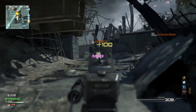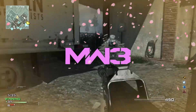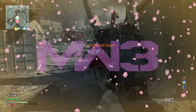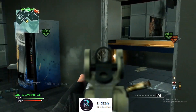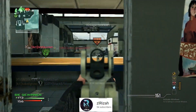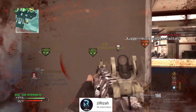Welcome to the Modern Warfare 3 Community Spotlight. Hello my people of YouTube, it is your boy Punk3Heart, and today we're gonna start off the Community Spotlight with RZA, dropping a Moab on Terminal using the ACR. We can see him starting off with a nice spawn trap.